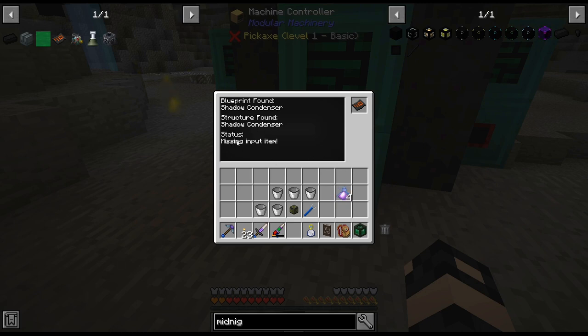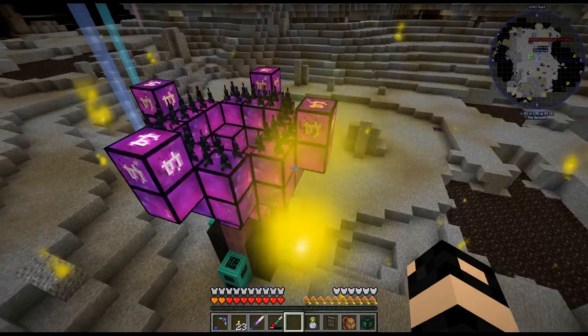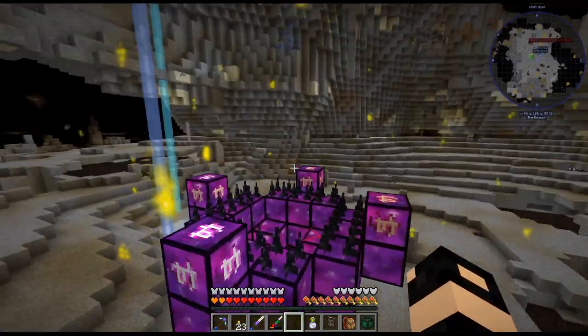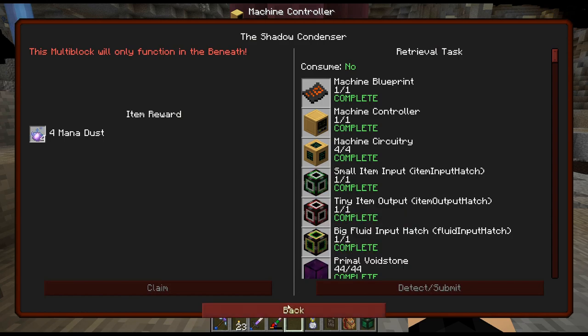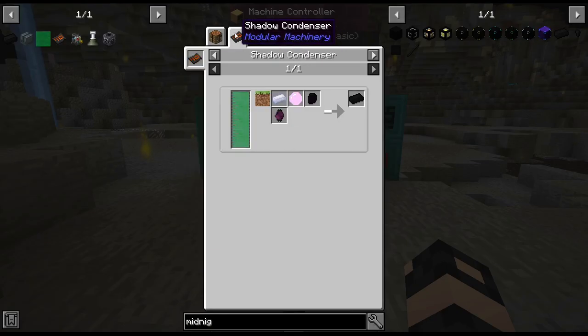It fits! So there's the Shadow Condenser - we got it and boy does it look cool. Unfortunately mobs can spawn there, but I don't know if that's going to really matter. It doesn't look like this needs power for what we're going to need to do.